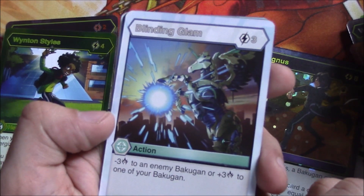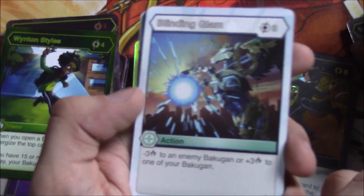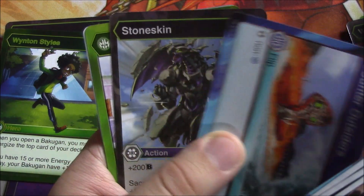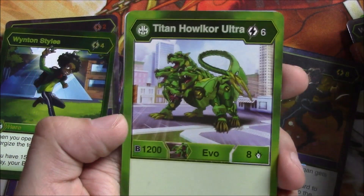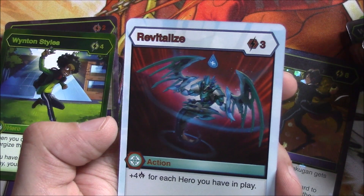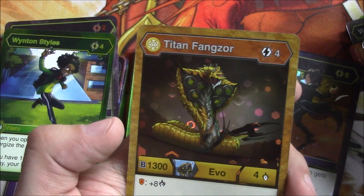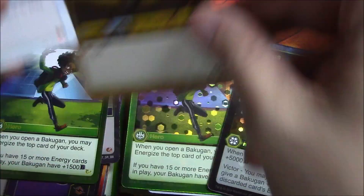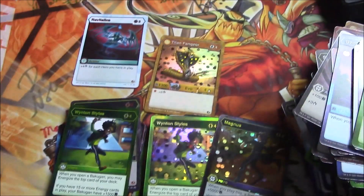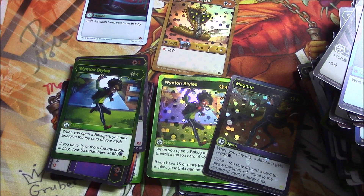Okay, final pack — can we end with something good? We just got a foil Magnus. Blinding Glam, Bone Defense, Cycling Light, Think Again, Counter Outsiders, Stone Skin. We have a Titan Howlitzer Ultra, Hyper Nullius. Revitalize: plus four damage for each hero you have in play. And then a foil Titan Fanzor — not a bad finish! I hope you enjoyed the video, please stay tuned for more Bakugan videos when and where I'm able to upload. Have a good day YouTube, take care and stay awesome.